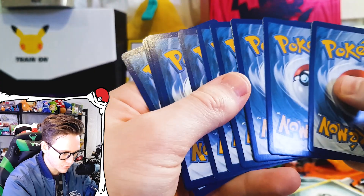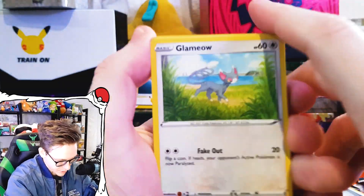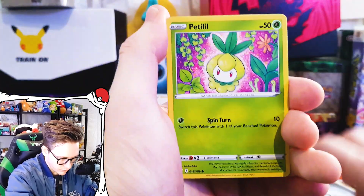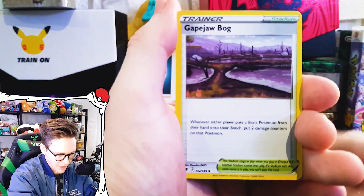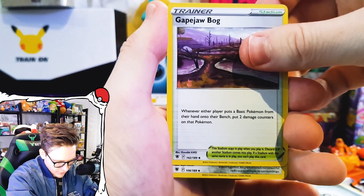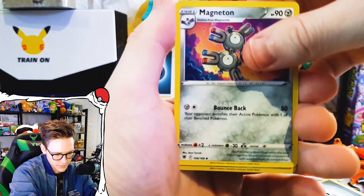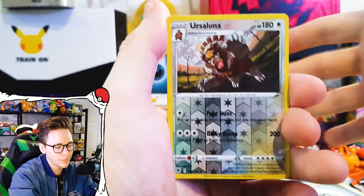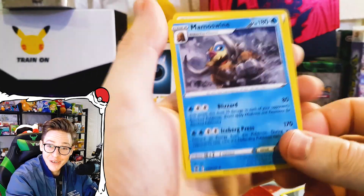One two three, one two three. Our box pulls were pretty good actually. Glaceon, Paccino, Swinub, Quilfish, Petilil, Yanmega — I don't know if I have that yet. We have a Gastly, Clobbopus, and on the end — thought we had something there in the reverse slot — it's Ursaluna.